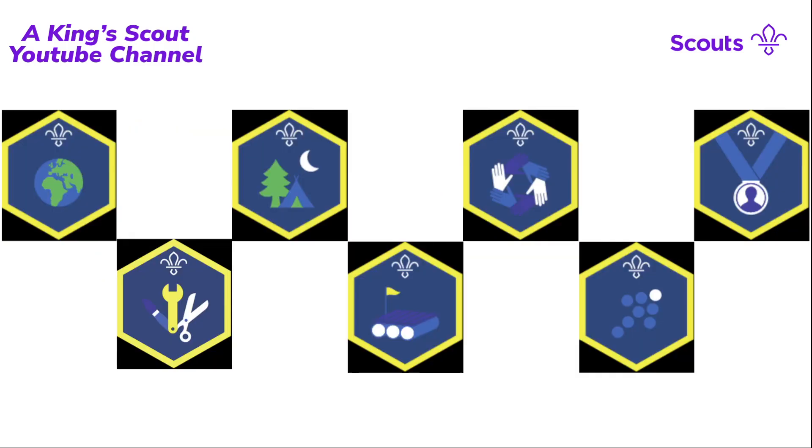All of the different challenge awards visible on various Cub Scout uniforms must be earned before you're eligible for the Chief Scouts Silver Award. They look very similar to awards in the Beaver and Scout sections for their respective Chief Scouts awards, but the background and colours will be different.